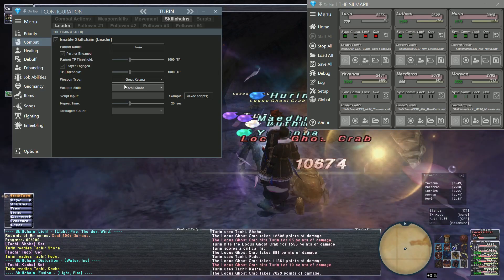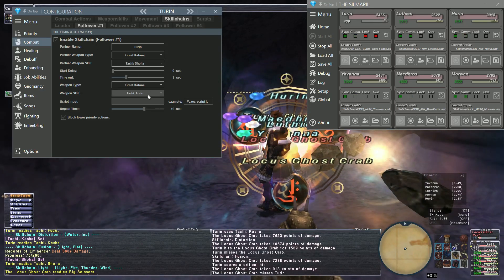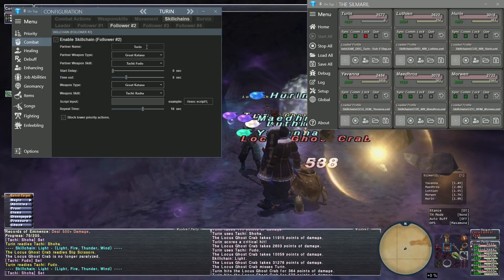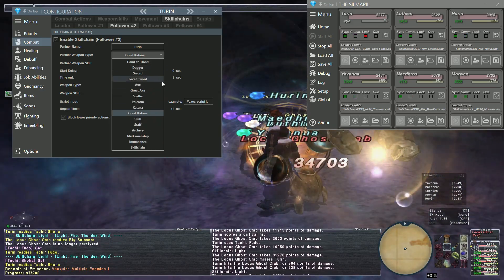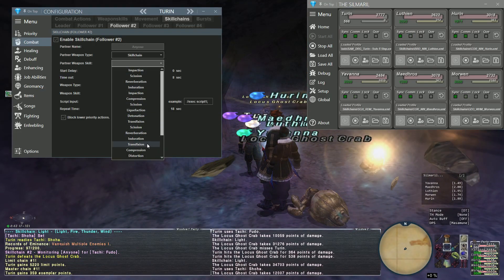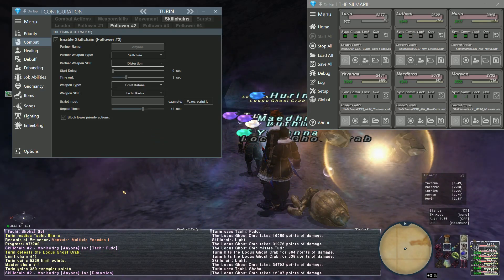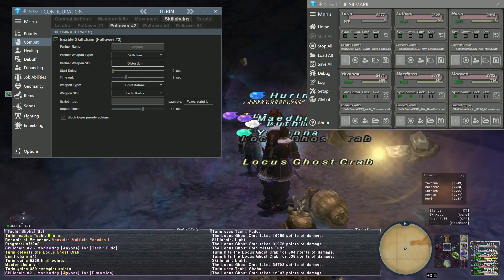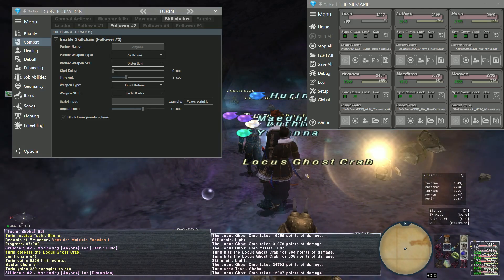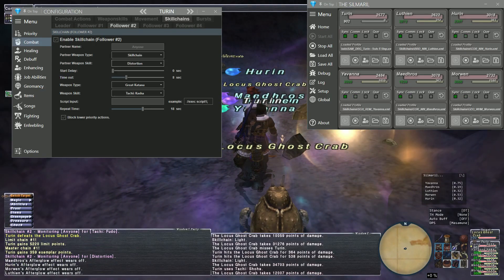Just to change it up: since Fudo makes a distortion, I can change this. Instead of having Kuren, I can go to skill chain and select distortion. You'll see where it says 'anyone, anyhow, you get a distortion — go ahead and Kasha.' That's generally better because you know if someone missed. So it monitors for the distortion skill chain and then goes into Kasha.